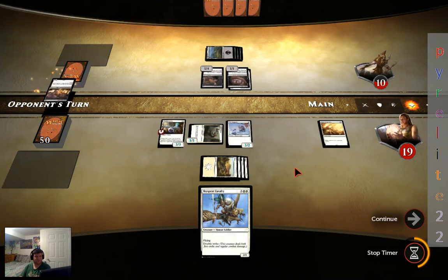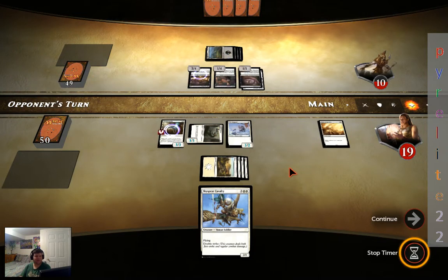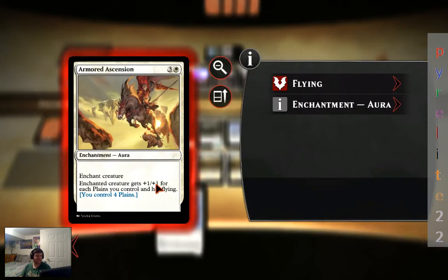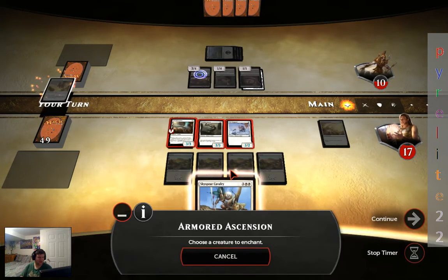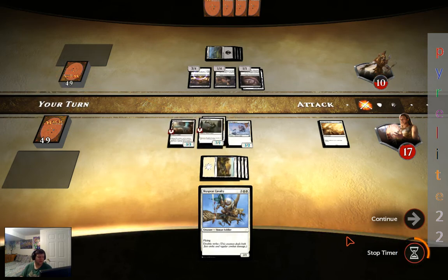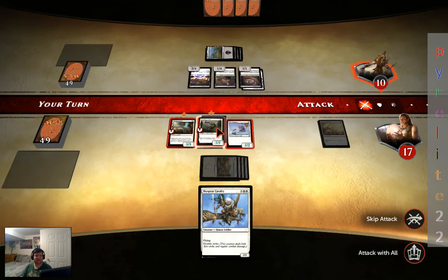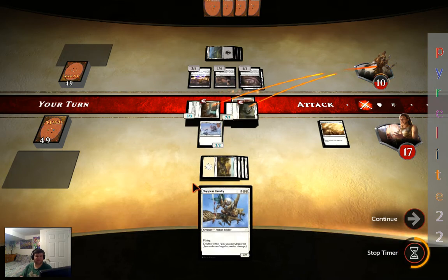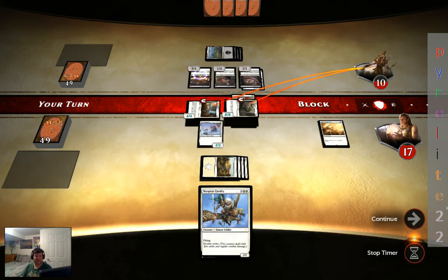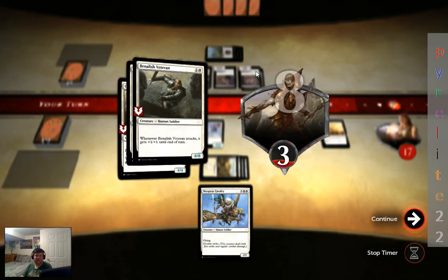Luckily I have enough life to stave it off. I draw a card and lose a life, but I can play Armored Ascension — an Aura at four cost. Enchanted creature gets plus one, plus one for each Plains you control and gains flying. I'm going to enchant this guy. I just won the game, viewers, because he can't block and I'm going to do 10 damage — actually more like 12. He has no mana left and even if he had a counter, he wouldn't have enough.